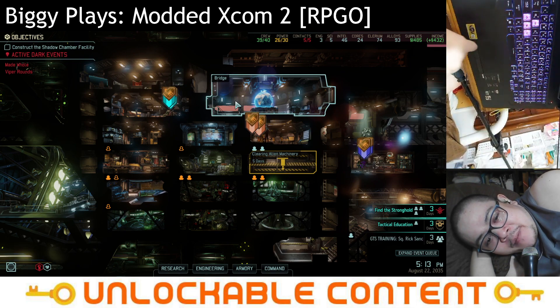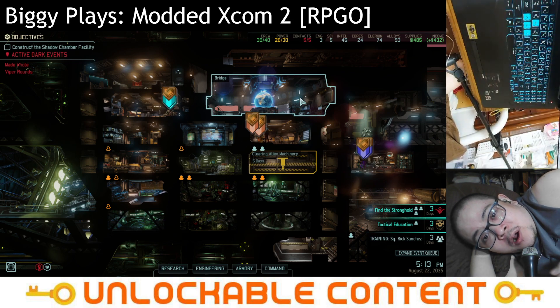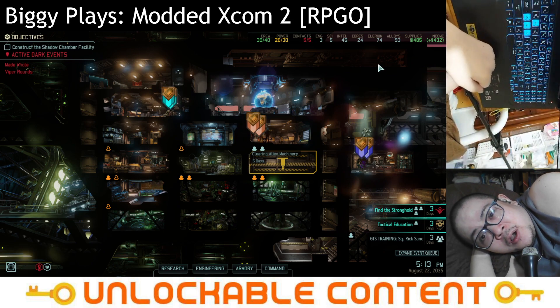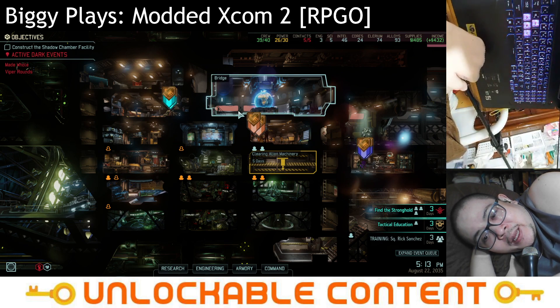Hello folks, it's me, Biggie, and I am back. This is Let's Play XCOM 2: War of the Chosen with RPG Overhaul and Covert Infiltration. When we last left off, we just finished raiding a UFO. We have plenty of Elerium, plenty of alloys, and plenty of things to do — except for what we actually need, which is engineers.